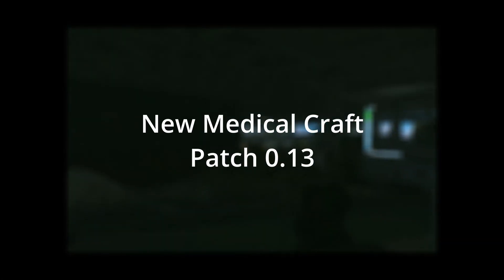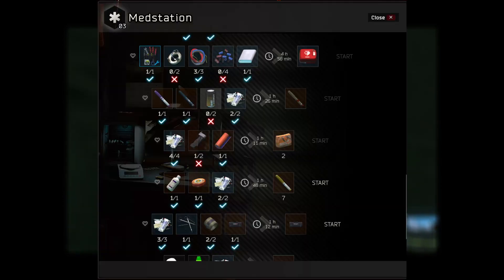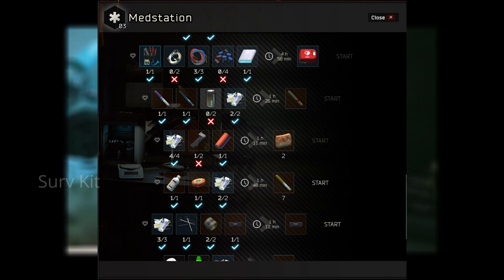G'day you sexy Tarkovians, today we're going to talk about a new medical craft in PAX 0.13. Head on over to Med Station Level 3, scroll down and you're looking for the Serv Kit craft.